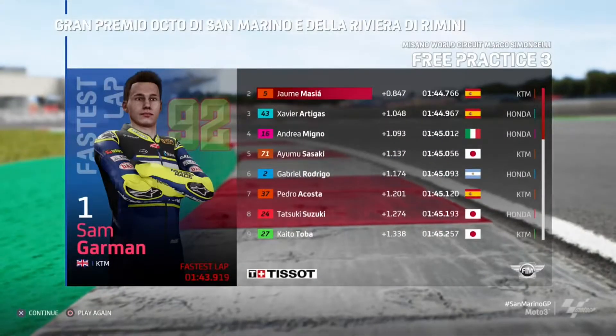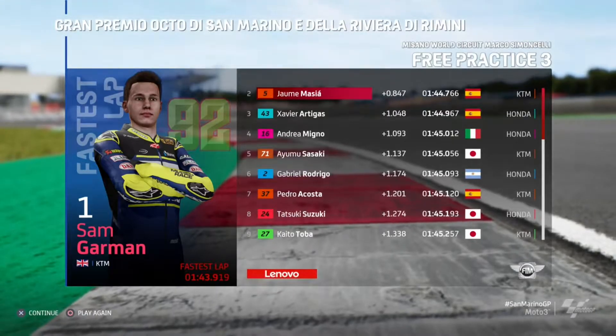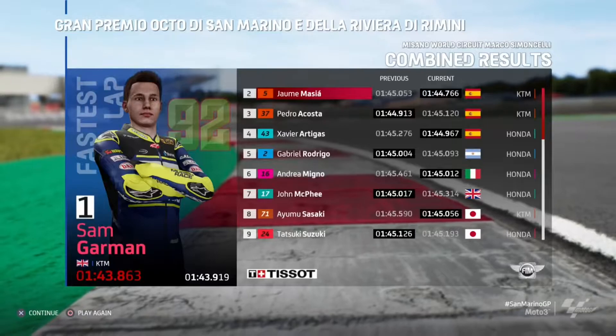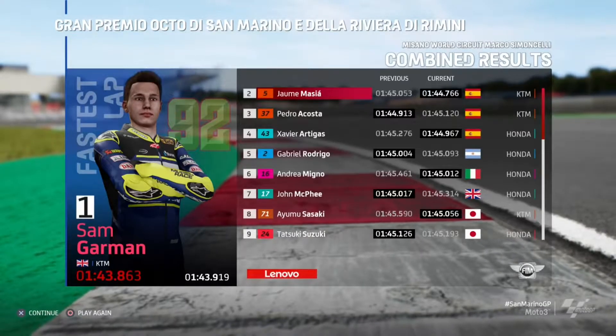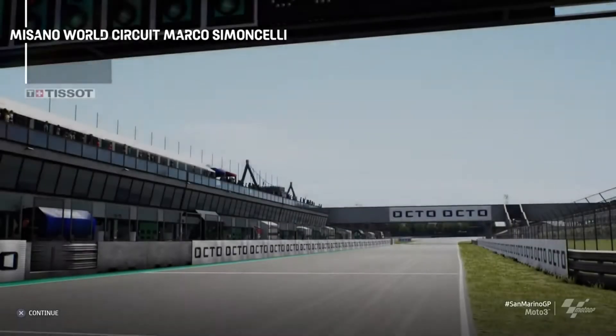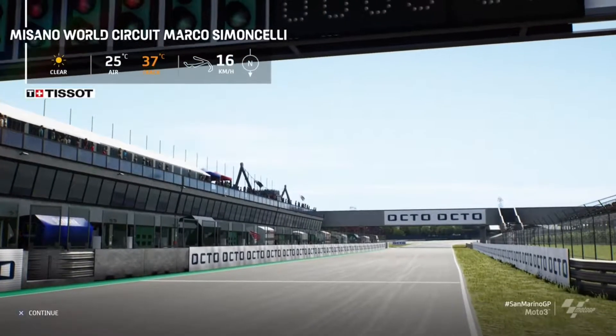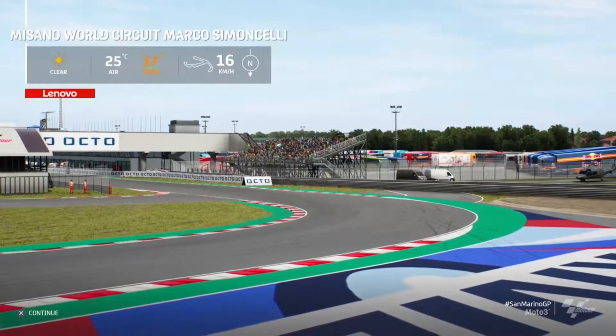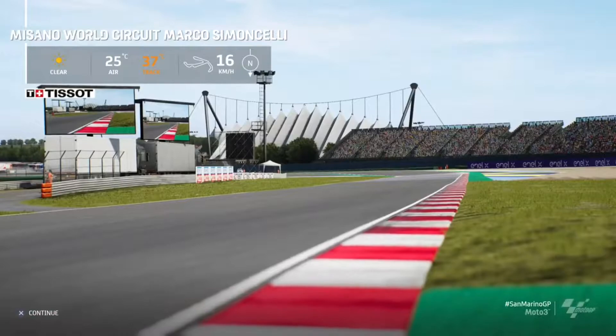Free practice has gone well - didn't think we were going to be as quick as we are. We have done a lot of laps around here in the previous games with the Valentino Rossi game where you were part of his academy. This is obviously the track you used to use for the second qualifying training sessions. 18 riders in it but only one will start from pole position in tomorrow's race.